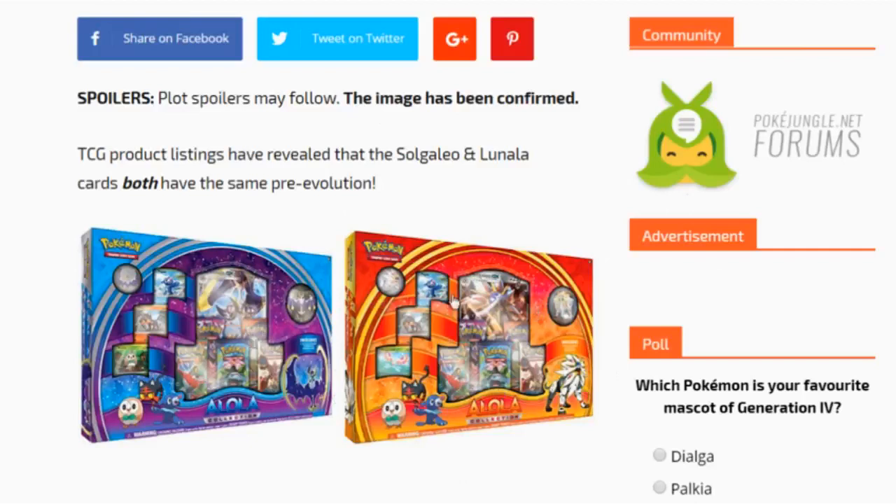As you guys know, images of the Alola collection boxes for Solgaleo and Lunala were tweeted out, and everyone's like 'pre-evolution confirmed, pre-evolution confirmed.' They're on the TCG arts and everyone's thinking these are actually real, when in fact they're not. I have more confirmation — I did do a video on this before and took it down so I could do this one with a little more confirmation that these are actually fake.